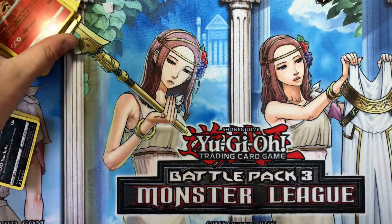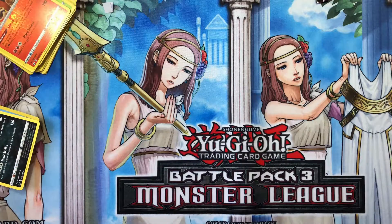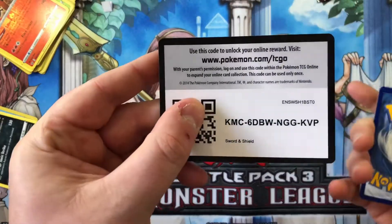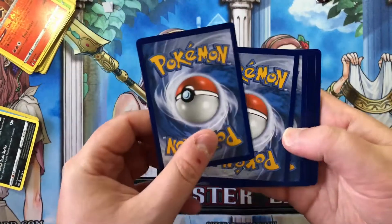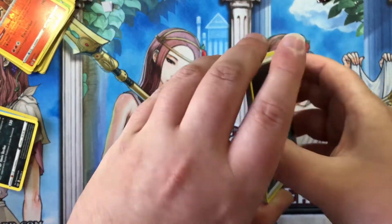I'm actually going to do a binder update soon, because none of you have actually seen all my cards together — you've seen the pulls and stuff like that, but not all my cards together. I got a pretty sweet binder recently — it's pretty expensive though, like 60 bucks. It's a quadro binder, 60 Australian — I don't know how much it is in the US.